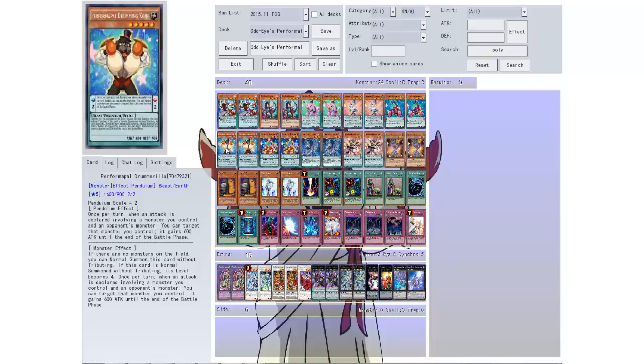Then we got Drumarilla — the artwork is awesome. It's level 5, 1600 attack, 900 defense, scale of 2. Once per turn, when an attack is declared involving a monster you control and an opponent's monster, you can target that monster you control and it gains 600 attack until the end of the battle phase. If there are no monsters on the field, you can normal summon this card without tributing; if normal summoned without tributing, its level becomes 4. So that's not bad — this would be like a 2200 attack card if you used the effect, but for a level 5 that's not great either.